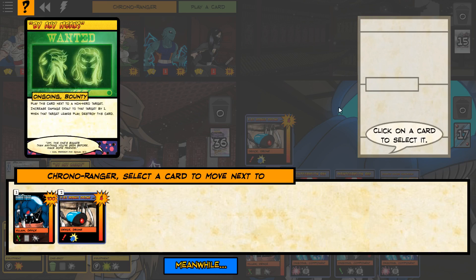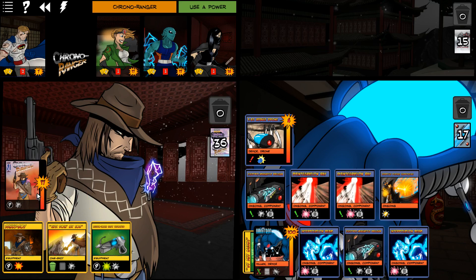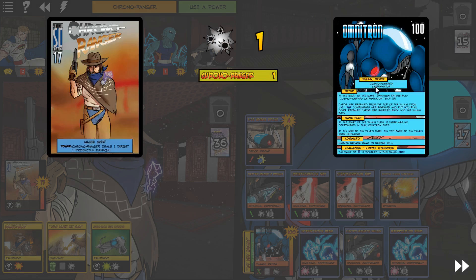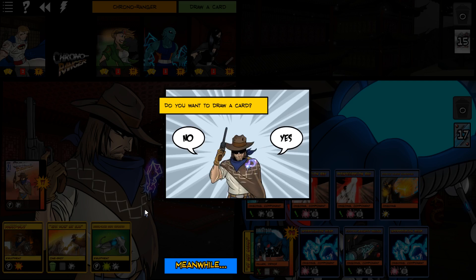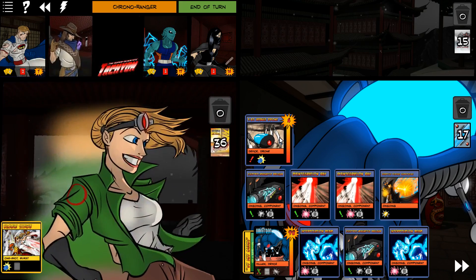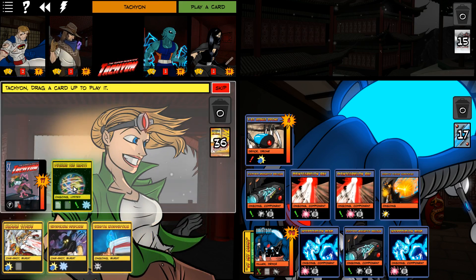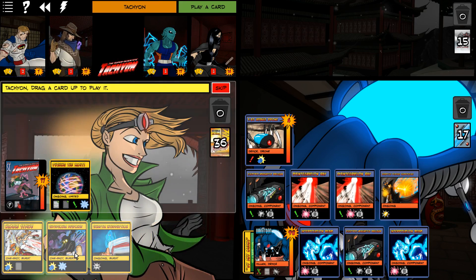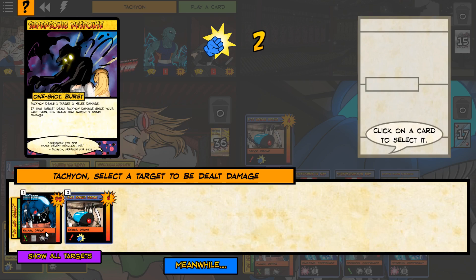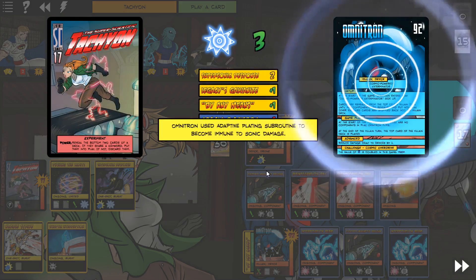By any means, Takedown on Omnitron. So now all damage to Omnitron is increased by 1, which is great because Omnitron currently has armor. She did take damage, so we're going to play Pushing the Limits.